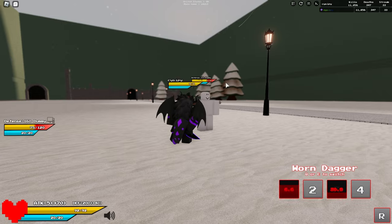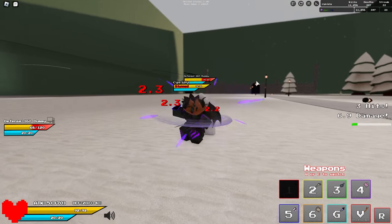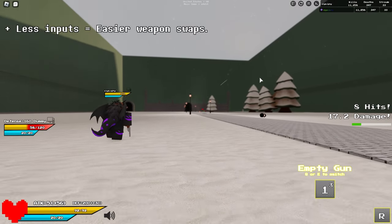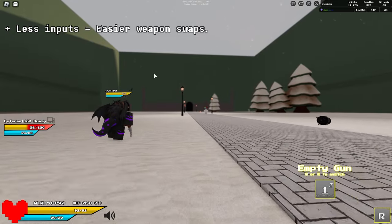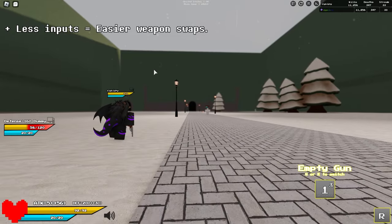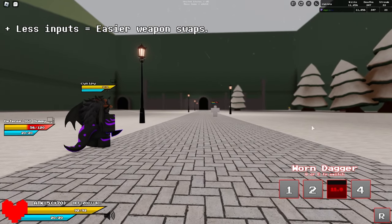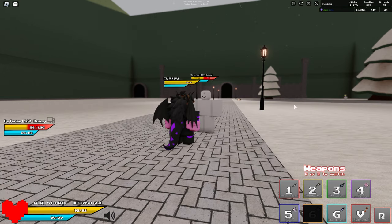You can weapon swap a lot more easily on higher ping, which is very helpful. Since you only need to press a button, you don't need to hold E to open the menu, move your mouse over, hover over it, click it, or close the menu to equip it. You just press the button and you have it equipped — it makes weapon swapping so much easier.